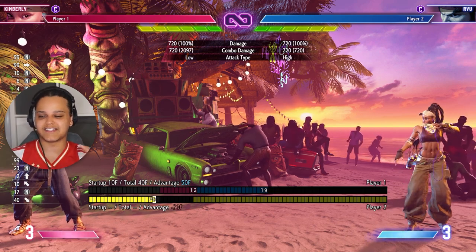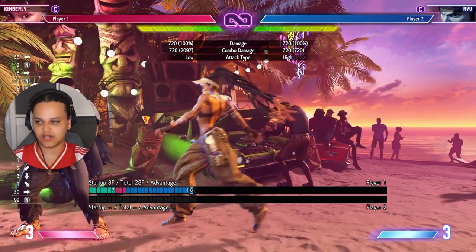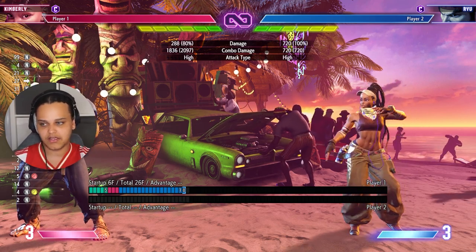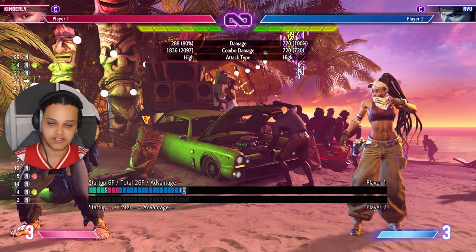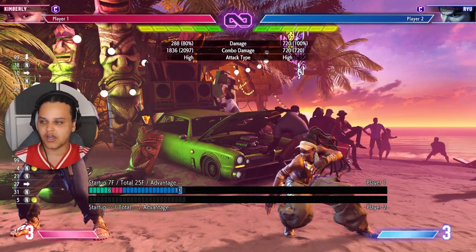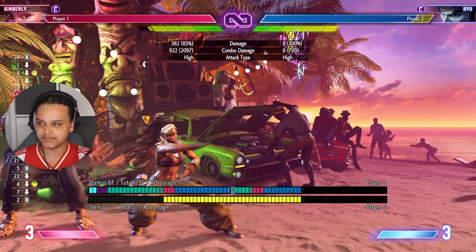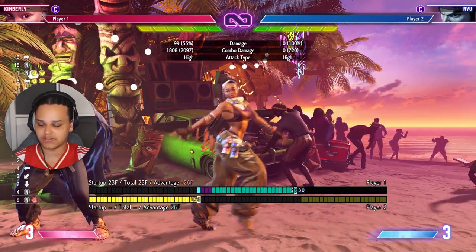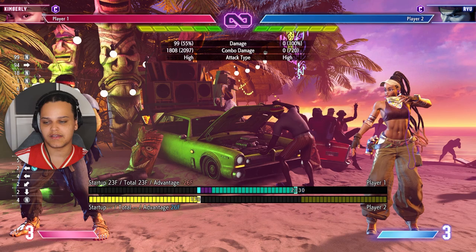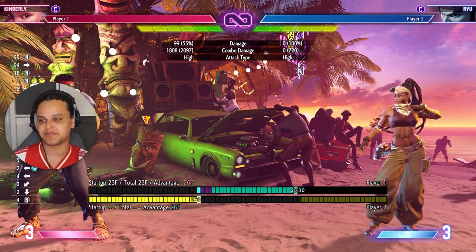Those are a few tips on how to use Kimberly and get an advantage in neutral. I see a lot of players — myself included — asking how to use Kimberly in neutral efficiently outside of standing medium kick. Her target combo is hit-confirmable, but the medium push doesn't have much range, so you have to bank on the opponent overextending. She can do drive rush, but opponents can react to it. Let me know what you think about Kimberly's neutral in the comments — peace.